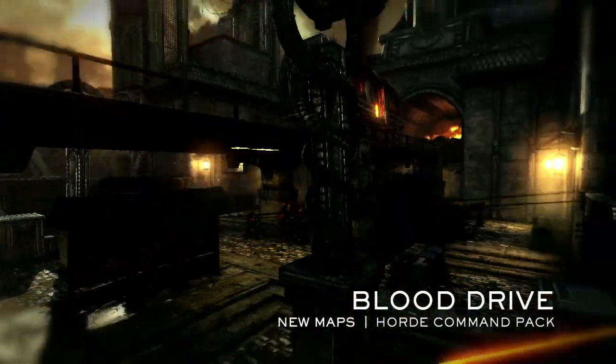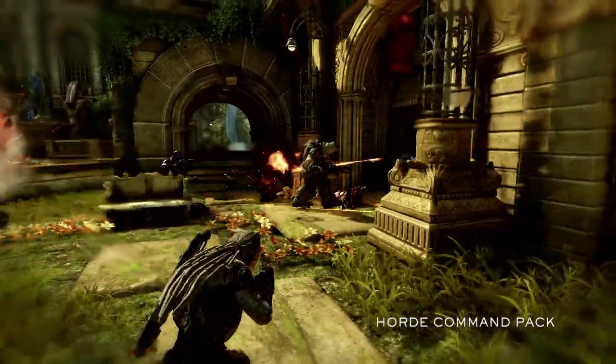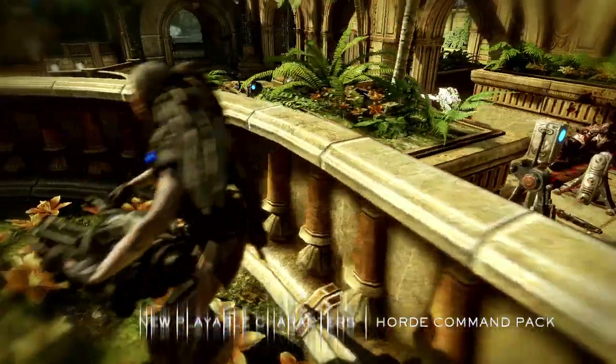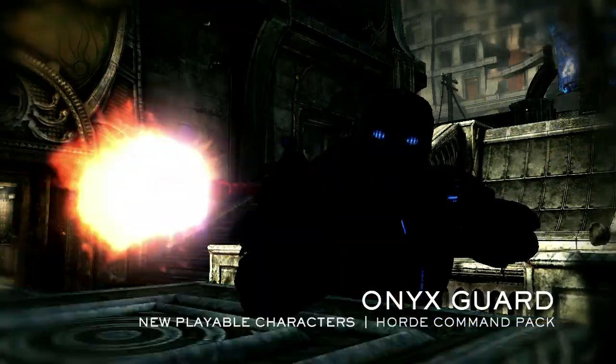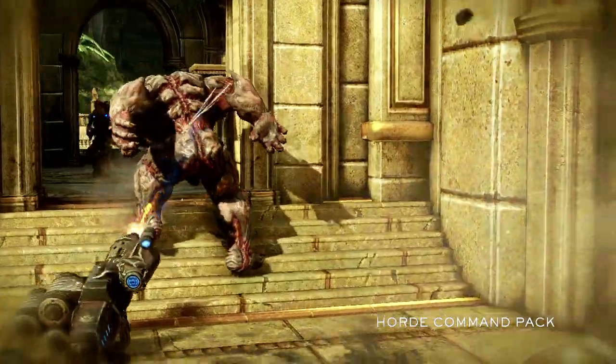Boy, you're gonna need a cookie and juice box after this one. I ain't gonna lie, son — the combat's gonna get heavy. Real heavy. But there's three new ass-kickers joinin' the fight: Burnie, the Onyx Guard, and your pal Baird in his big rig mech. So don't you worry none, princess — we got your back like a butt crack.